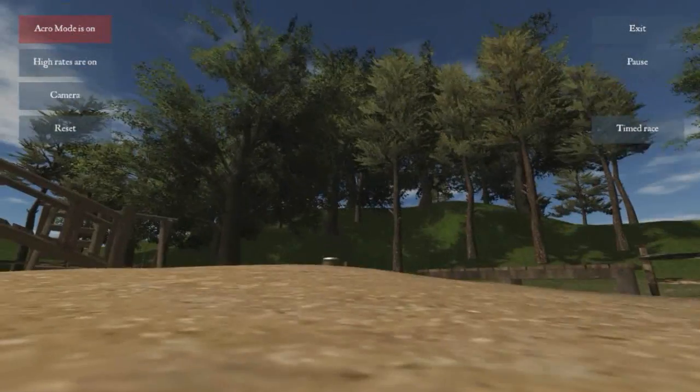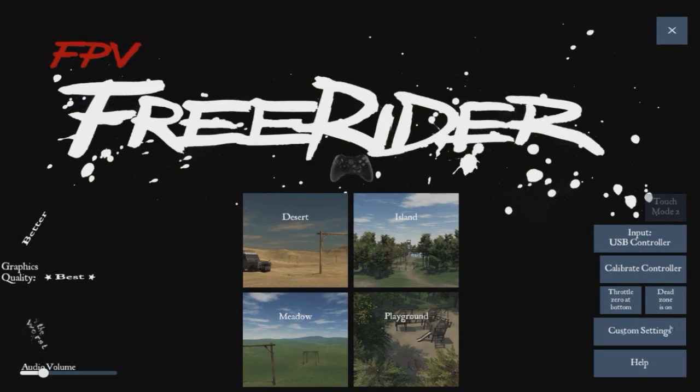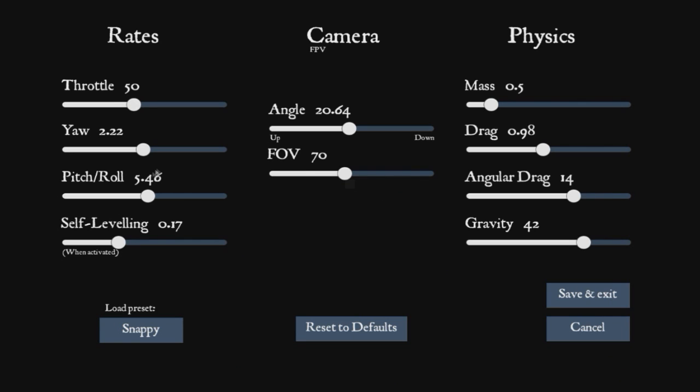That is FPV Freerider. Not only that, but you can use the Taranis radio, a Real Flight radio, or USB dongle radios — it's all pretty much compatible. If you go into custom settings, you can set your throttle, yaw, pitch, and roll — everything but PIDs really. You can change the mass, so if you have a heavier or lighter copter, you can set your drag and everything you want to do to make it more realistic.